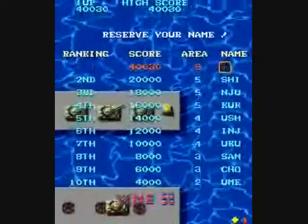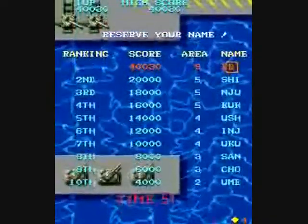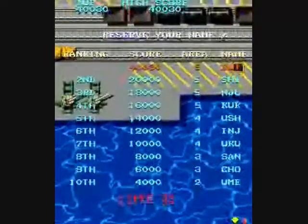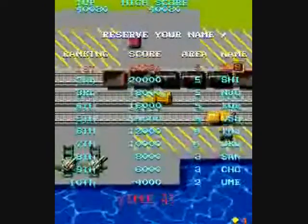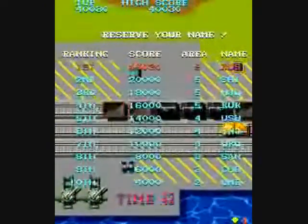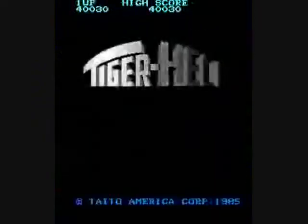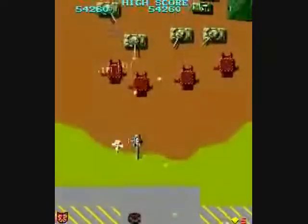I think there are either three or four levels, and then they just totally repeat after that. There will be a landing pad at the end of each. We'll look at at least samples of the remaining levels. If you time your shots right, you can make a little black car appear near the railroad tracks, and we'll look at that trick later on.